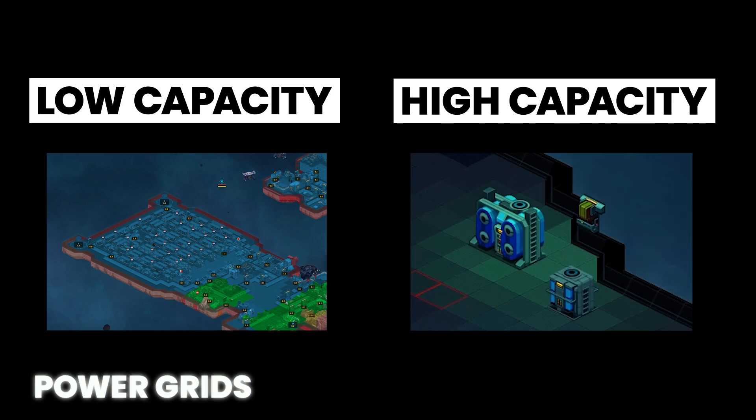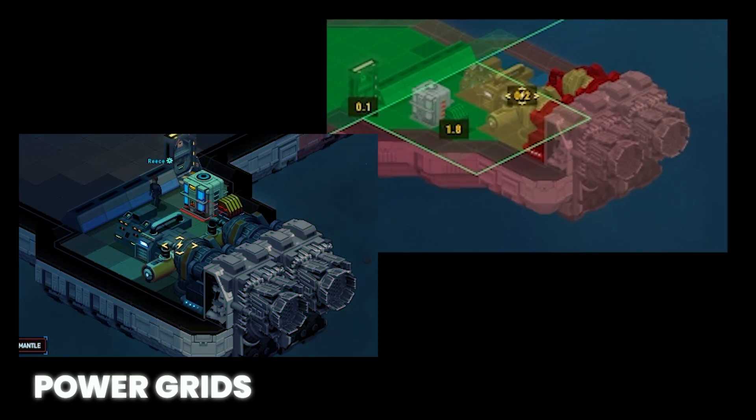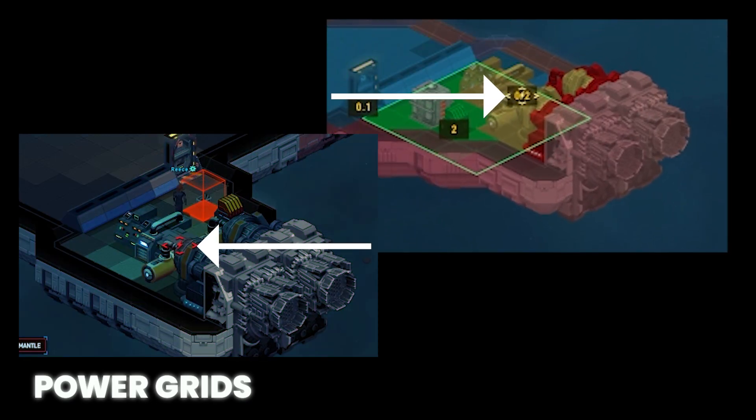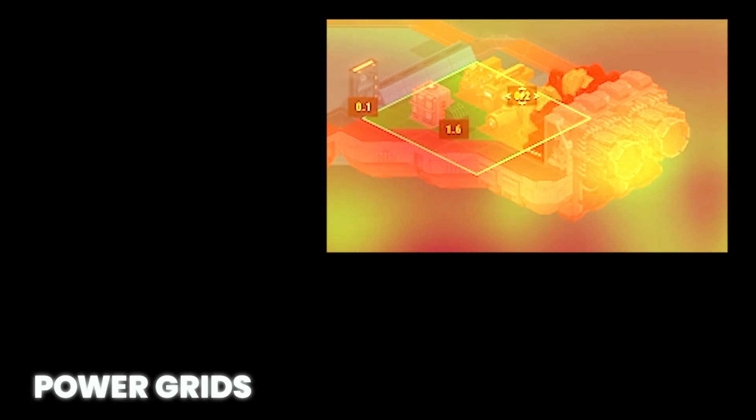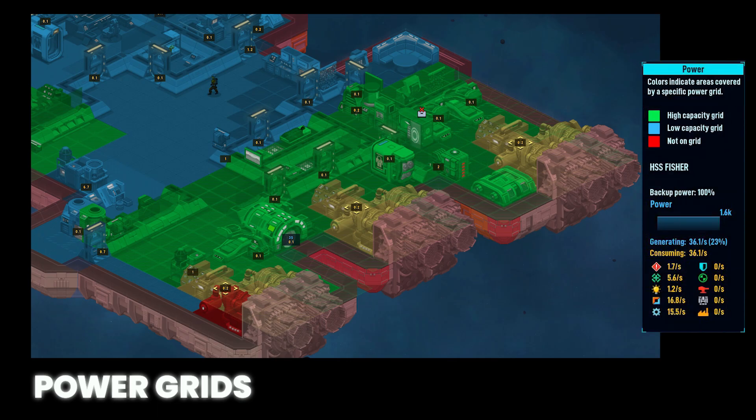High capacity power is only transmitted in an area around power nodes. A facility's high capacity power tile — signified by this icon — must fall within the coverage area for one or more power nodes. Using the Power Overlay UI, the low capacity power grid is shaded blue, while the high capacity grid is green and the high capacity consuming facilities are shaded yellow.